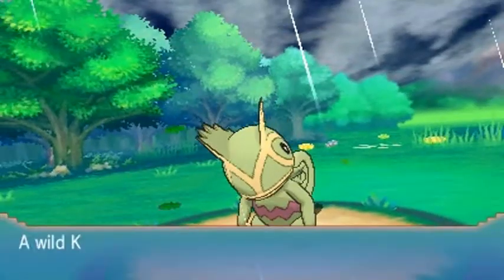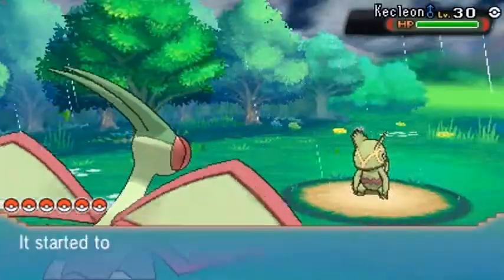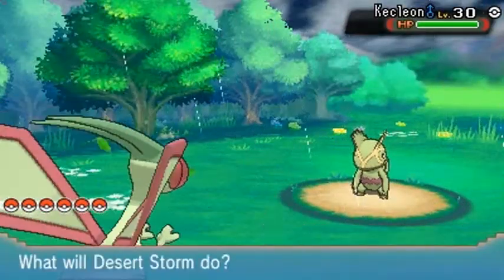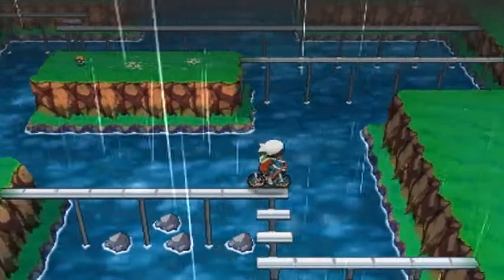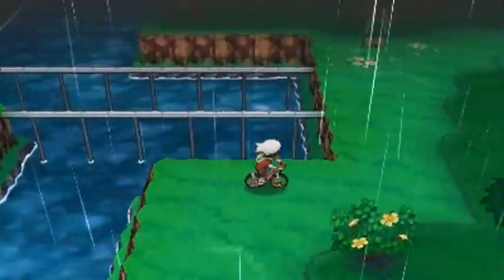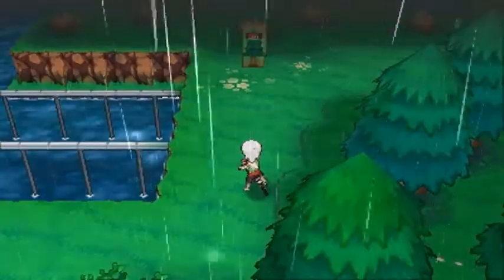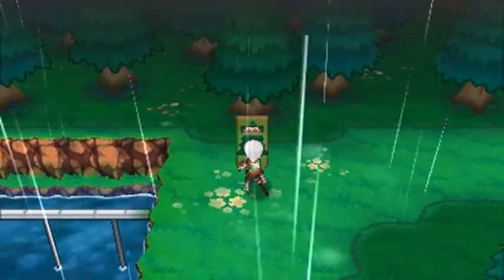So there is a Kecleon in our way and I kind of want to beat it by running away. That's right guys, Draven runs away from Kecleons. So let's move on forward. This area right here will actually have a few trainers, so just make sure to be ready. What I'm gonna do now is switch out to Raiden and take care of the rest.